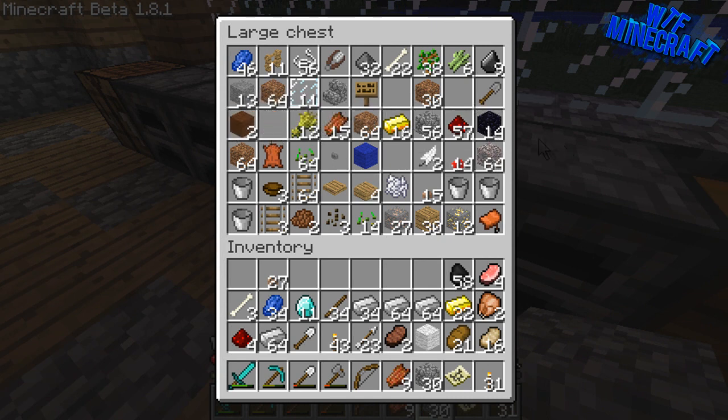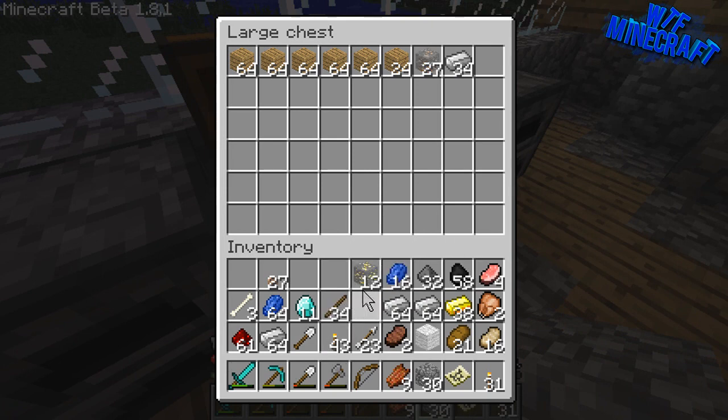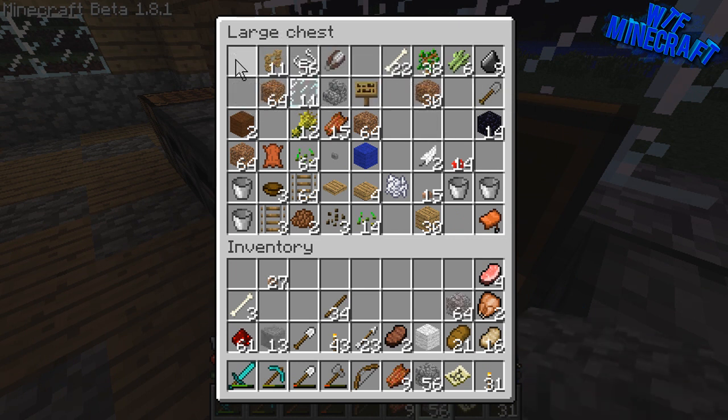I'm going to put all my stuff I kind of need into this chest. And all the gold as well. So there are all the sort of blocks — gravel, stone.